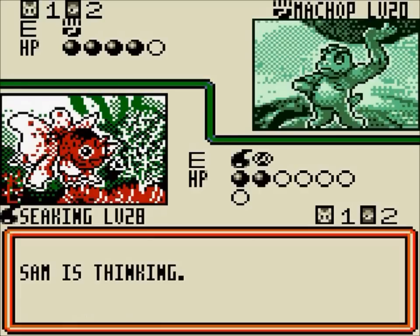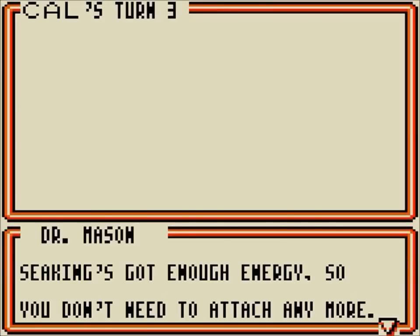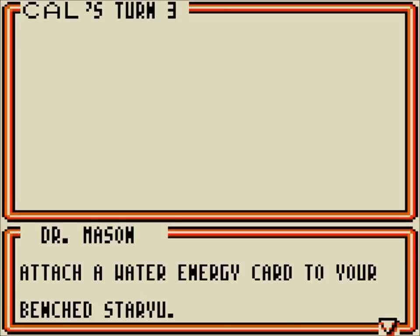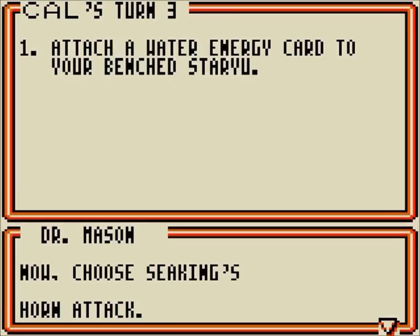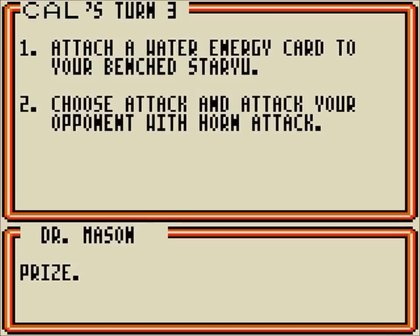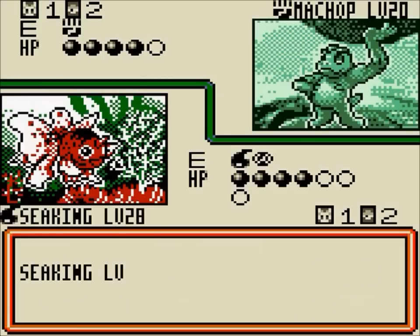We see Rattata there, and Rattata is going to come out later but not just now. We took another 20 damage — that kind of hurt. What we've got to do is Seaking has as many Energy as it needs now; it's a cheap attacker, so that's kind of nice. But we need to get bench Pokemon on the go. If you have your main attacker set up, the next thing to do is to put some Energy on the bench, because if you get knocked out or need to switch, you have to have something in reserve to attack with. Once you KO a Pokemon, you get a prize card, and we're going to see that pretty soon. If you choose Waterfall here, he will make you redo the turn — it's so freaking stupid.